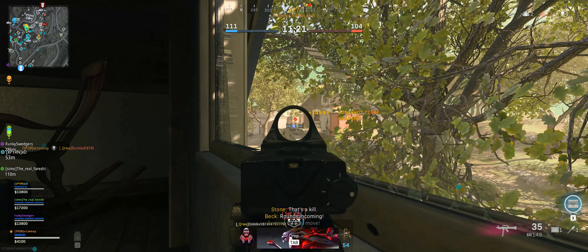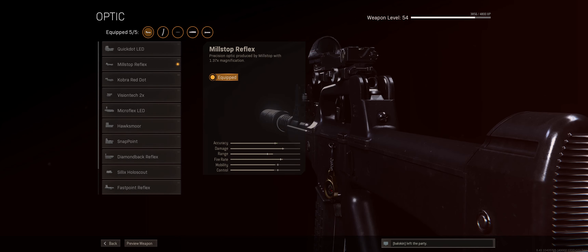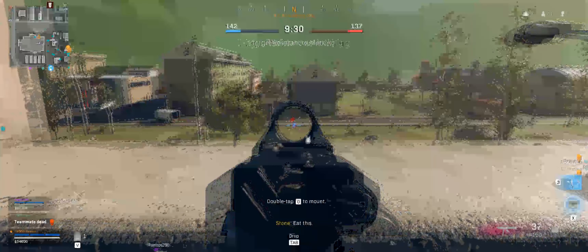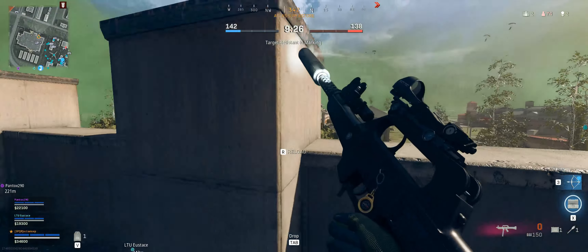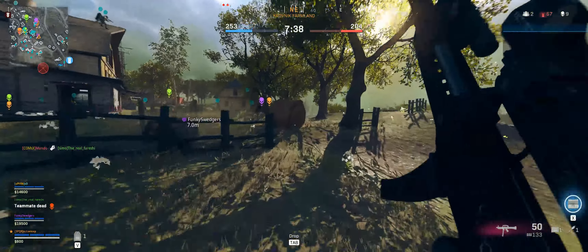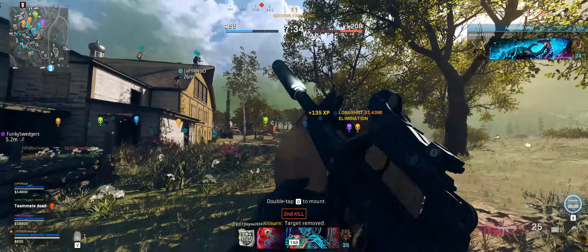In this build we'll be using the Agency Suppressor, the 12.4 inch M204 Reinforced Barrel, Tiger Team Spotlight, Mil-Stop Reflex, and StanaG 50 round mag. As you can probably tell, this is a sniper support build, and you're probably wondering why I chose a specific barrel when many other people are using different ones, but this is the only barrel that can increase our fire rate without hurting us in the role of sniper support. And when we get into the stats, you'll see why choosing any other barrel would be an extremely great mistake.